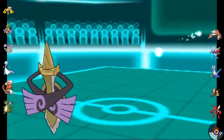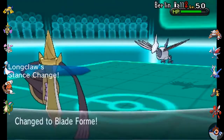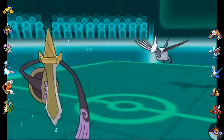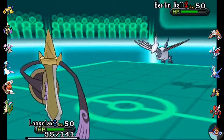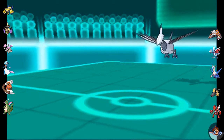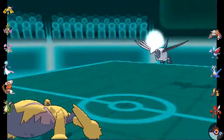I wanted to switch out here; I wasn't sure what set it was running, whether it was Scarf or Specs or anything like that. It probably wasn't the best switch, but I really don't have anyone to take a Water-type move — well, I guess Dragonite, but I wasn't expecting the Surf. I was expecting a Steel-type or Dragon-type move, in which case the Steel-type would have been a great switch-in, but Gardevoir, just in case he went for something else.